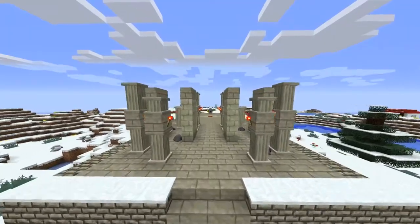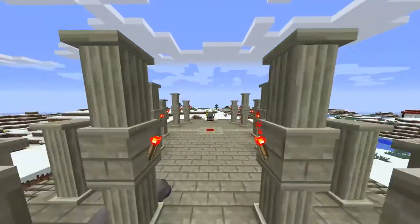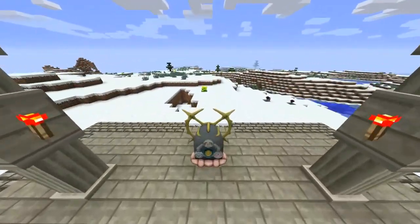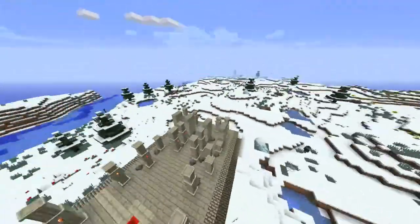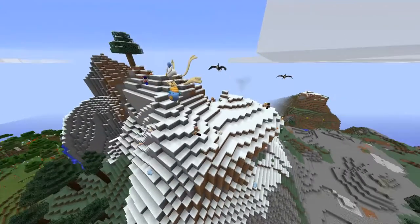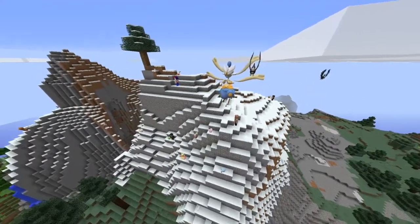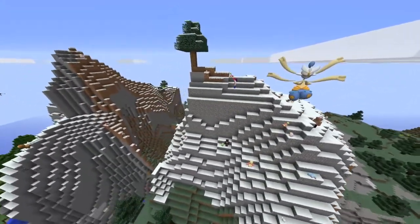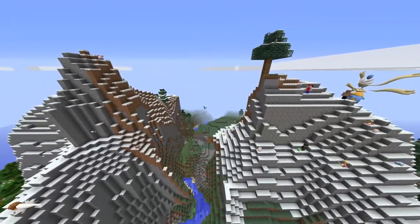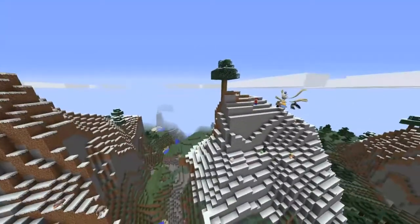This time on Palkia. The first thing you'd have to do is find yourself a Spear Pillar with an altar. These spawn in icy mountains, extreme hills edge, extreme hills plus, extreme hills plus M, and normal extreme hills. Spear Pillars are extremely rare.